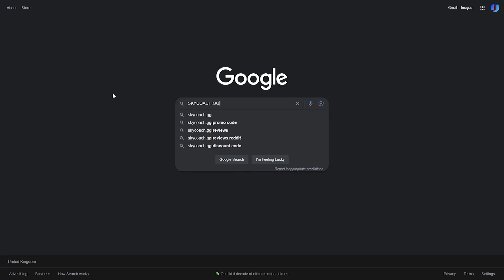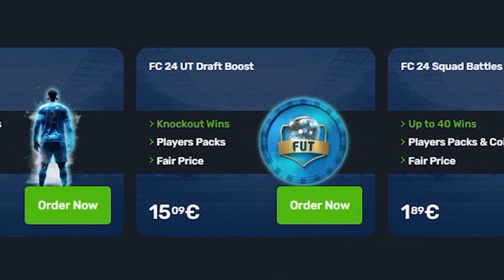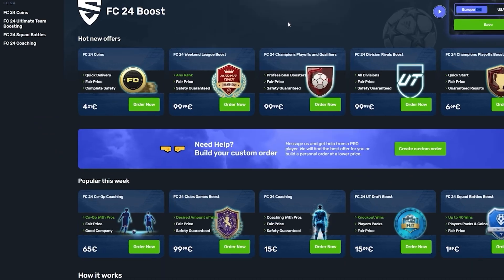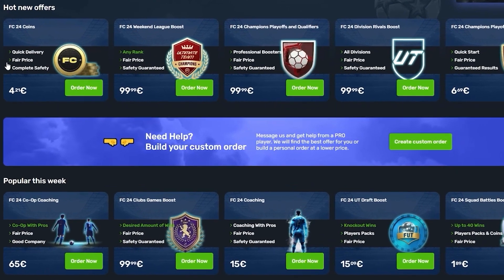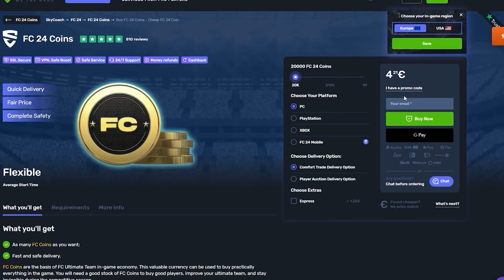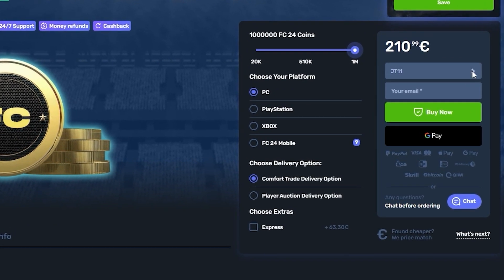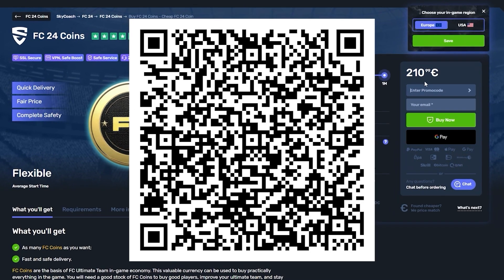FC24 is here and SkyCoach has all your needs covered — from squad battles, champs qualifications, draft boosting, and even coins. The service is fast and reliable and you'll get your coins, boosting services, or coaching within a matter of hours. Head over to skycoach.gg and use code JT11 at checkout for five percent off your orders. You can also check out their mobile app via the QR code on screen.